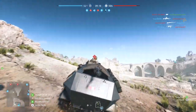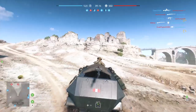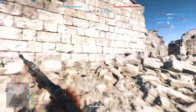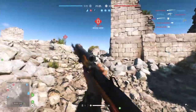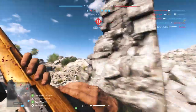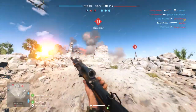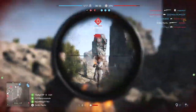Today's map on the agenda is Hamada. I have two solo queue strategies for Hamada, but first realize that Hamada for solo queuing sucks. It's a huge map, and if you've got even one coordinated squad against a decent amount of solo queue teammates, it's not going to end well. Just know that this map is very hard to solo queue on.